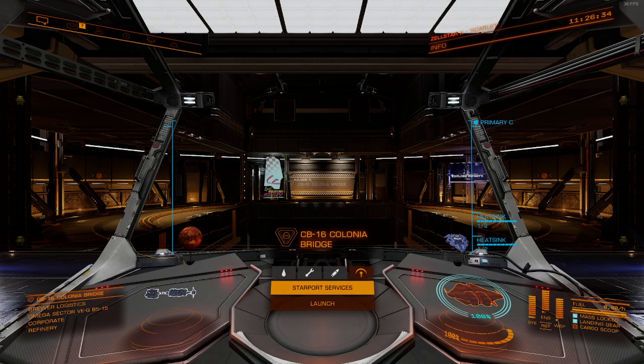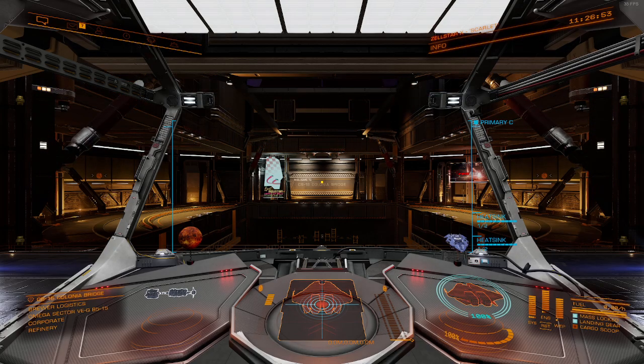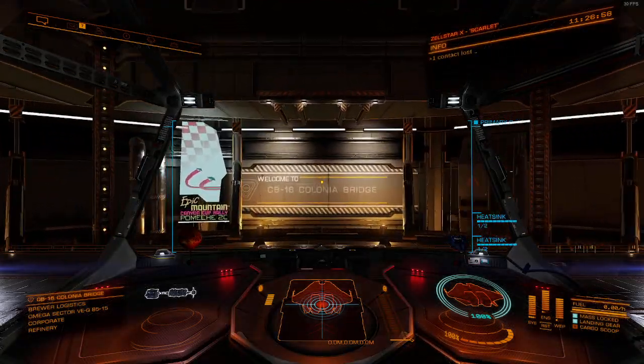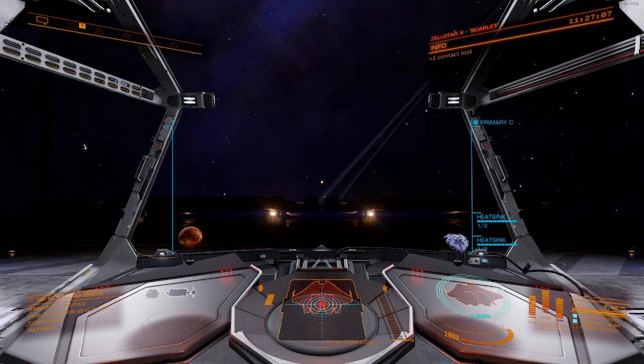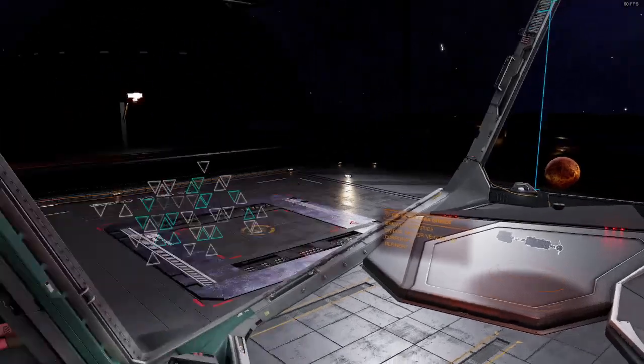Okay, what's next on the agenda? I think we're just going to do a little quick trip over to Colonial Bridge mega ship. Sounds like a plan. Actually, hang on - we're already on Colonial Bridge anyway, I didn't realize. So maybe we could just make it to the nearest asteroid base. No worries, if we're already at Colonial Bridge, let's head to the nearest asteroid base instead.